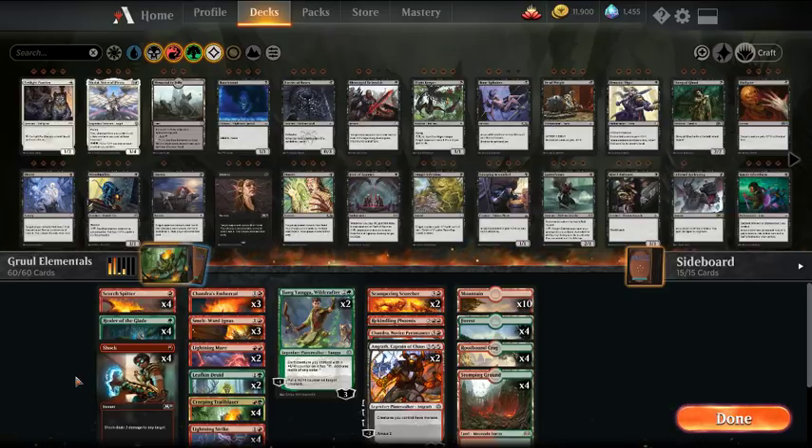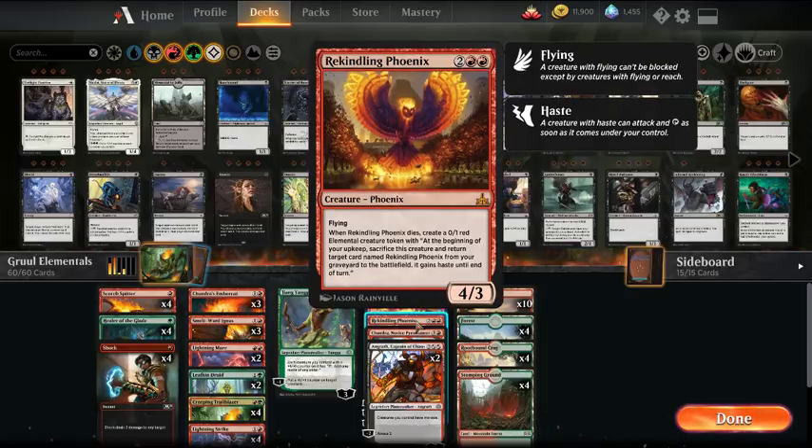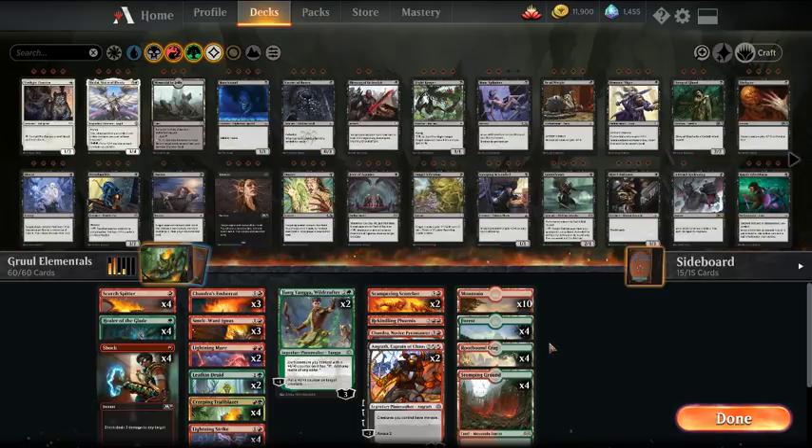With a lot of these decks, we'll start with the two-color version, and then eventually build to three-color. This particular list is all-in on commons, with the exception of the free cards you get. In this case, we get Rekindling Phoenix from one of the earlier starter decks, and then the dual lands — Rootbound Craig and Stomping Ground — to be consistent on mana, especially with an aggro list. I'll play through a couple best-of-three matches and a couple best-of-ones for variation. For ultra-budget I'll play unranked queues, and with mid-budget and non-budget versions I'll play in ranked.